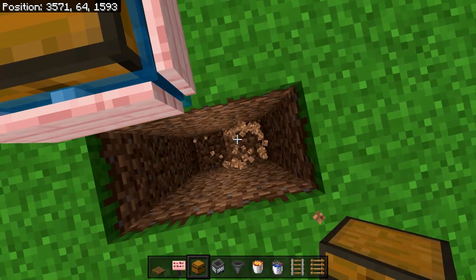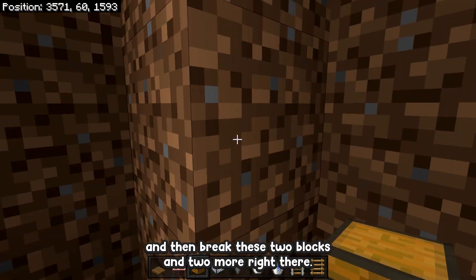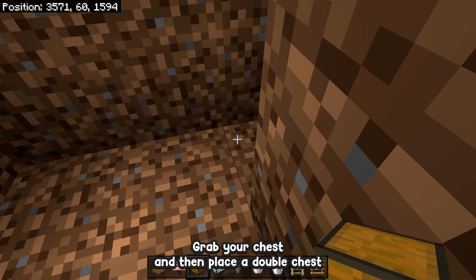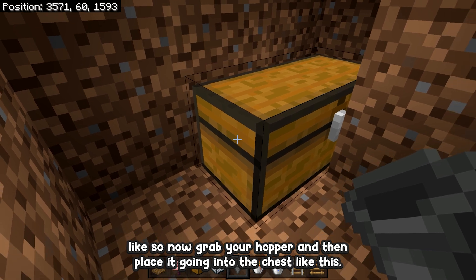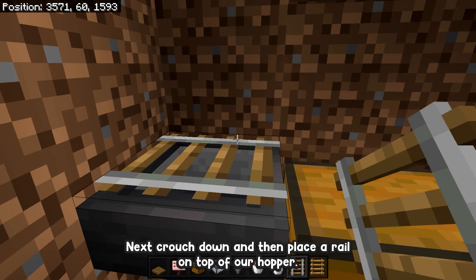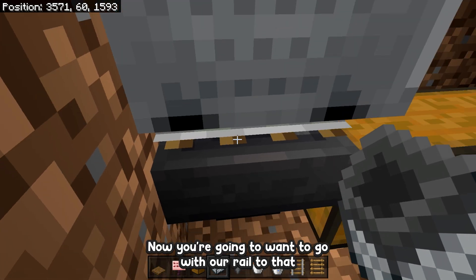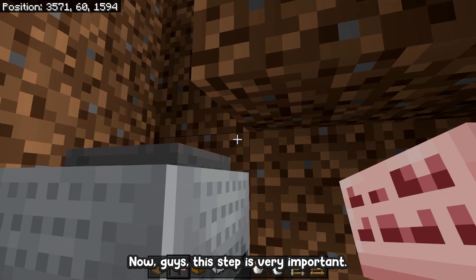For the next step, come to our chest and break four blocks down, then break some more like this. Make your way down the hole and break these two blocks and two more right there. Grab your chest and place a double chest. Then grab your hopper and place it going into the chest. Crouch down and place a rail on top of the hopper, then place your hopper minecart.